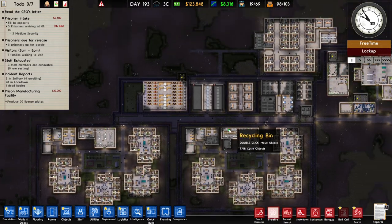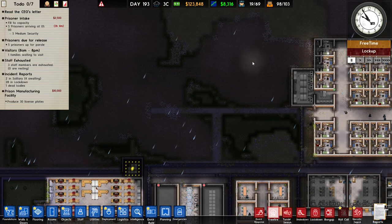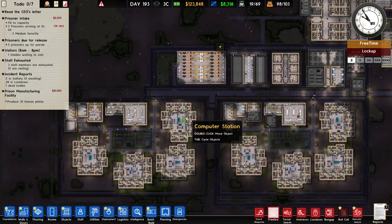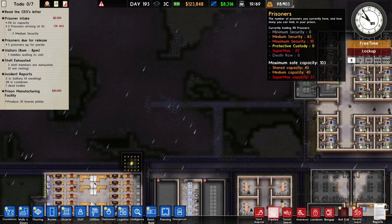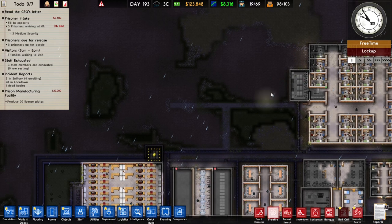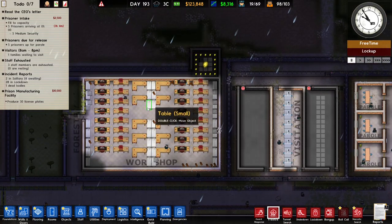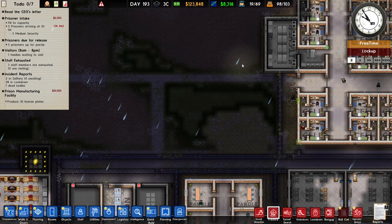Right now we have two cell blocks for medium security prisoners. What I want to do is build a cell block for minimum security prisoners. I'm going to put them a lot closer together — they're not as dangerous as medium or max security prisoners, so we can pack them more densely and increase our prisoner count quite a bit in a smaller space. Minimum security prisoners can work in the workshop and earn us a lot of money.